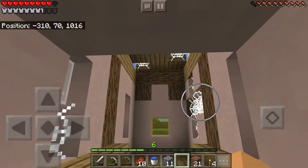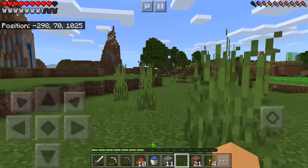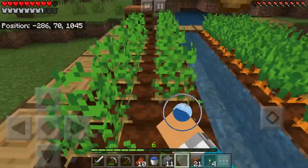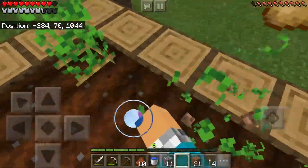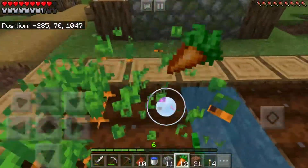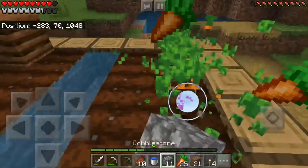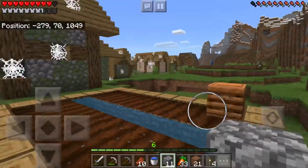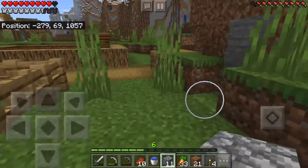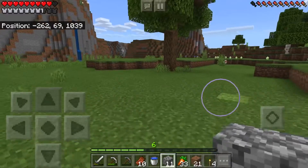This sucks, not gonna lie, because I was looking forward to finding a village. I guess my journey still continues. The search goes on because that's what it is — I'm trying to find a village to trade with the villagers and hopefully make enough profit through emeralds. Apparently I can't do that now. There's a bunch of farmland over here not even touched. I hate this — I guess I'm just gonna return back home, put away all this stuff, and then come back out again hoping to find another village.